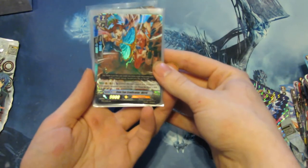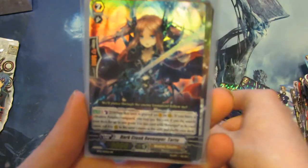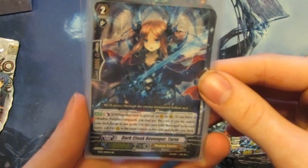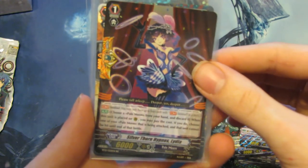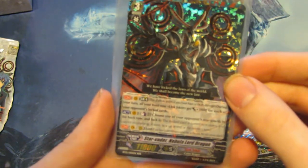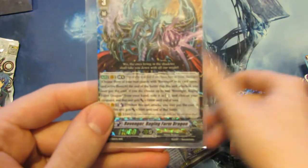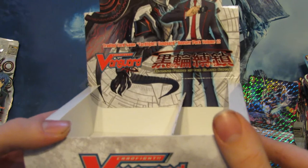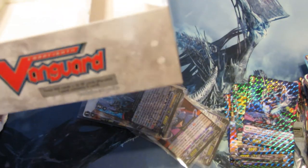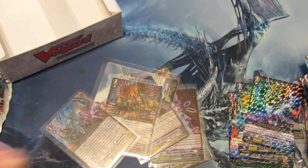We have Iron Fan Eradicator Natiri, Dark Cloak Revenger Tartu, Witch of Cursed Talismans Etain, Silverthorn Hypnosis Lindia, Barkle Liberator. And Triple Rares: Star Vader Nebula Lord Dragon, Demon Conquering Dragon Dungare Unlimited, and Revenger Raging Form Dragon. So this has been our box of Binding Force of the Black Rings. Stay tuned for more from this set — thanks for watching, peace out.